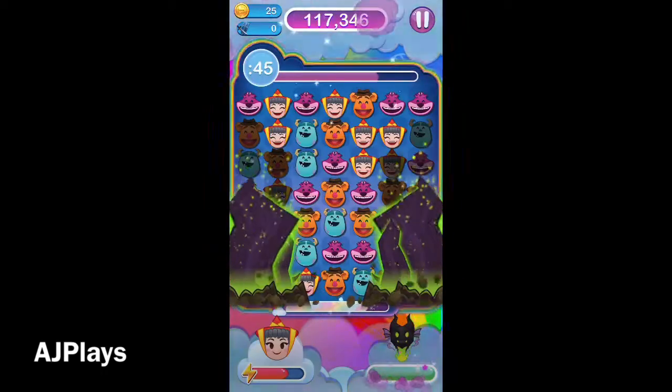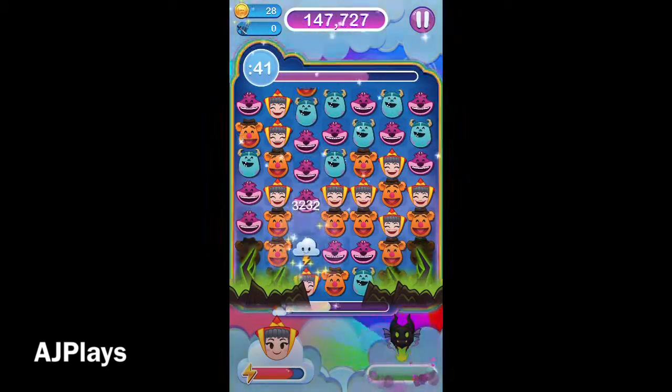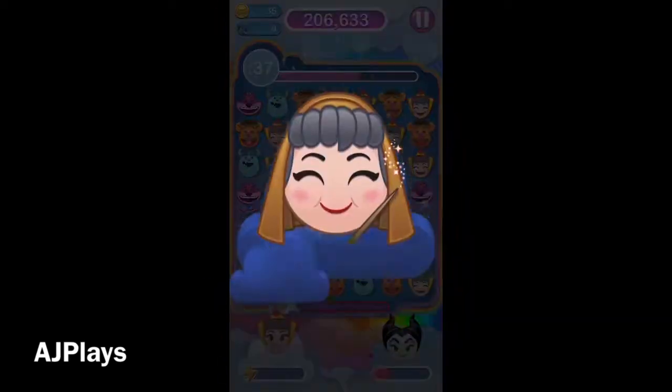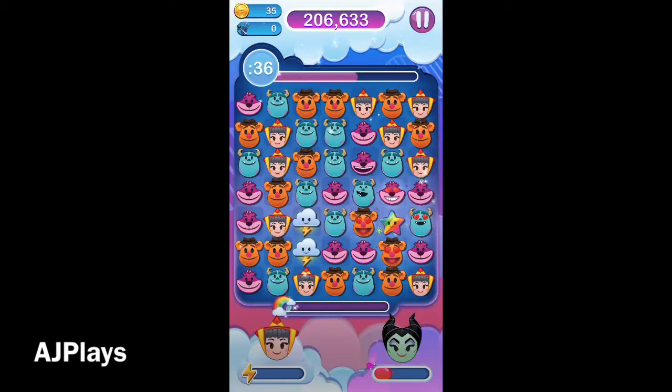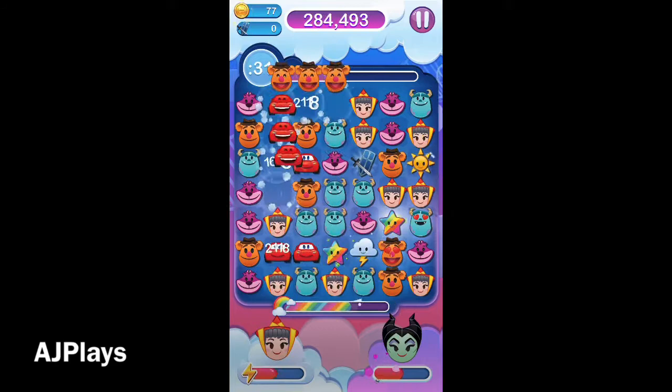So here we're playing with Flora — she's a lucky emoji, so each of the items, each of those swords, gets multiplied by 2. Now we need 15 in order to complete this level, so that means we need 8 items. When we double them, that equals 16.